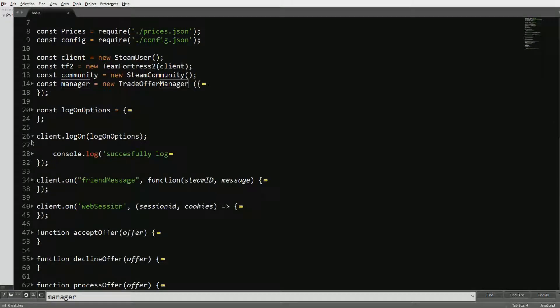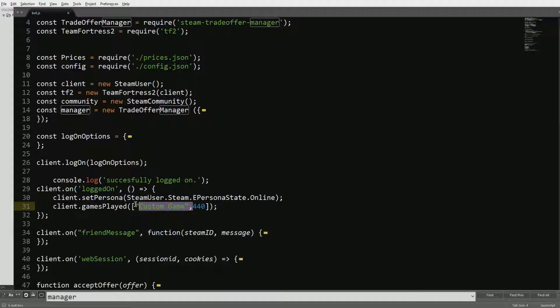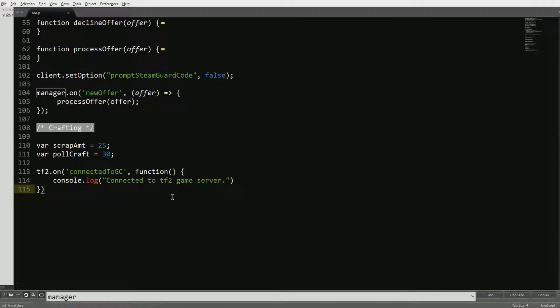Now, wherever we log on, it's not going to be able to go into TF2 if you have a custom game — I was having problems with it before so I just removed it. We're just going to set it to 440 without the custom game. We'll set it to default 440, so it just plays TF2.